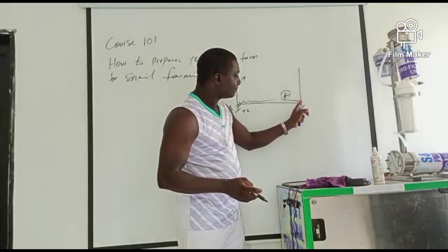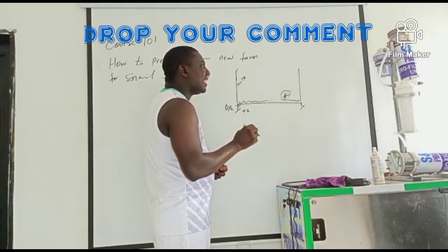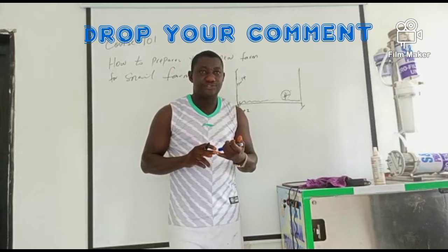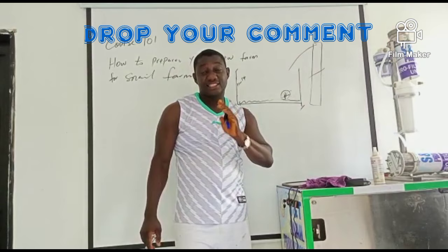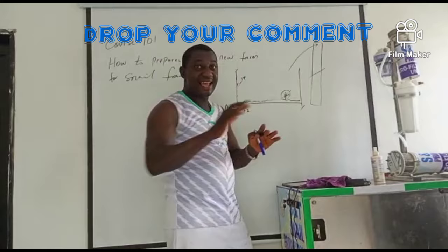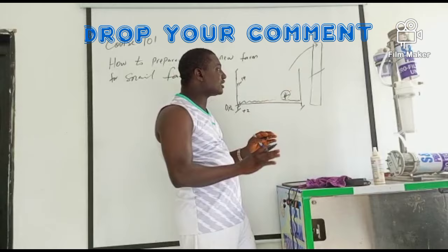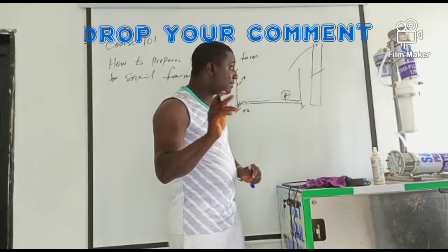After noting the soil, the fence, and the height of the fence, the other thing you need to consider is the environment. If there are buildings or upstairs structures nearby, remember that people will see your farm from above. Whichever situation you find yourself in — if your farm fence is higher than surrounding bungalows, people may not see in. But if there are upstairs buildings, they will be looking down at your farm. That is how you assess the environment when preparing the land.